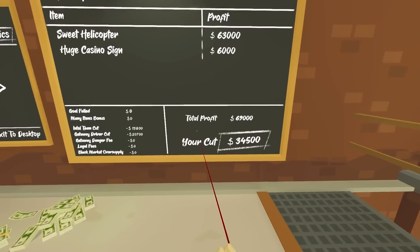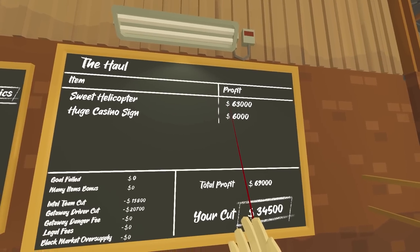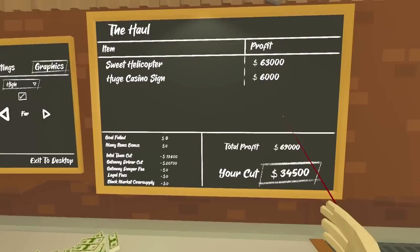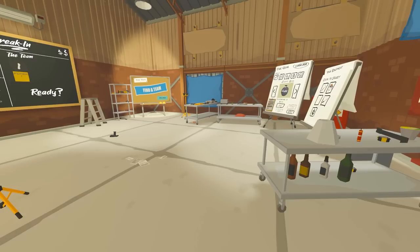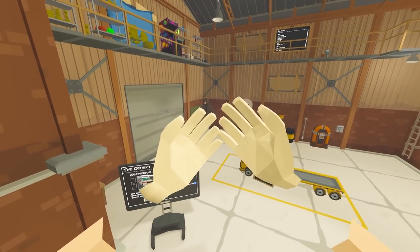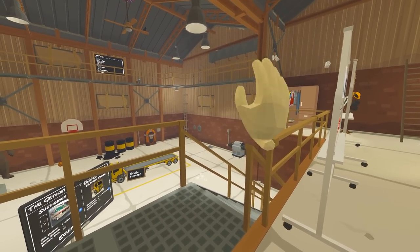The helicopter's only worth $63,000 — that does not seem accurate. Huge casino sign — six grand. $34,000 — what an absolute rip. Still need to work out how to get into those shipping containers, and apparently there are secret getaways. If you know how to get them, let me know in the comments. Thank you very much for watching — catch you guys next time.